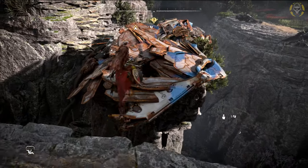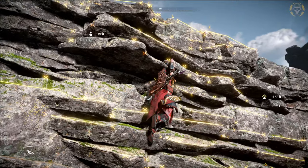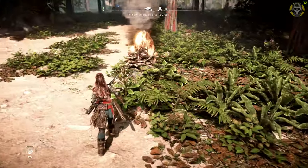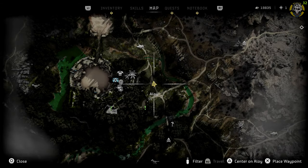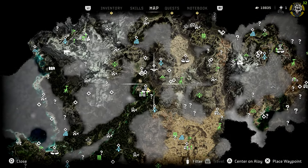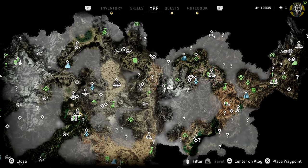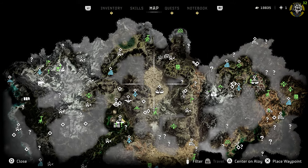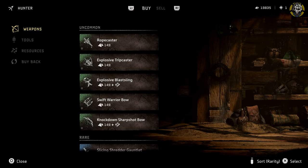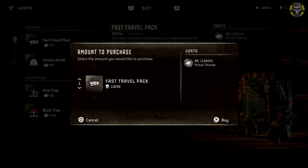Now let's talk about fast travel bags. In Forbidden West, we don't have the same unlimited golden fast travel bag from Zero Dawn; instead, we have a different approach. It's still unlimited and free, but you have to do it from a campfire. From a campfire you can fast travel to any other campfire on the map with no limit. You can still buy fast travel bags, and I do recommend having some with you for when you're not near a campfire — and they don't cost much, just 25 scraps at almost any vendor.